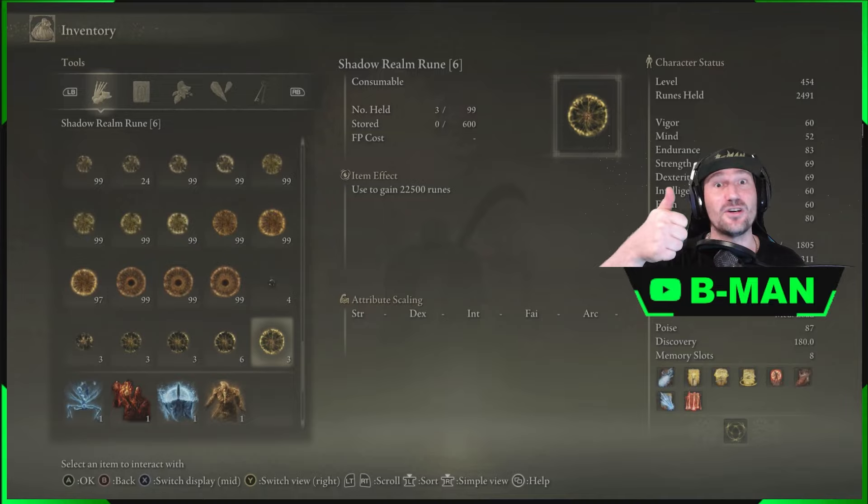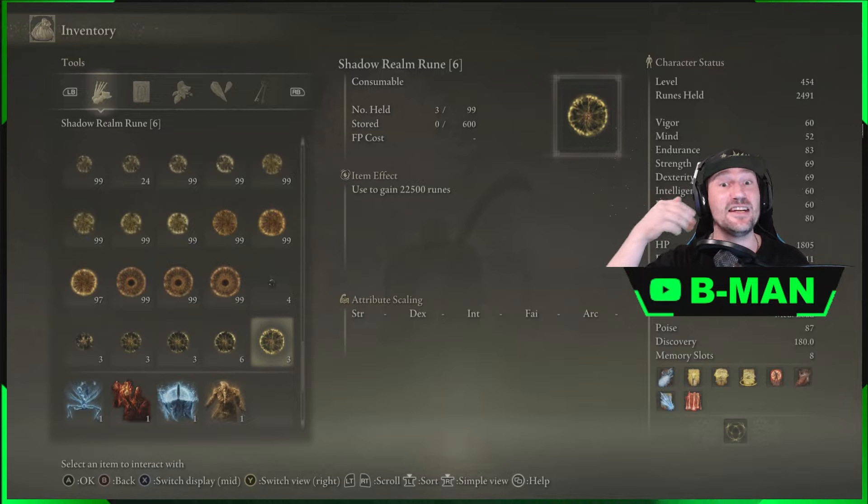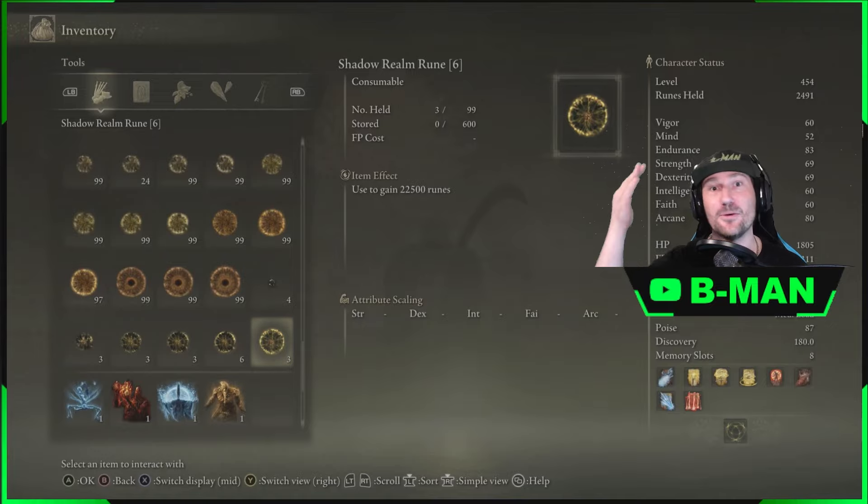How to have unlimited ancient dragon smithing stones and any smithing stones, how to have unlimited runes, how to duplicate weapons and armor and all sorts.